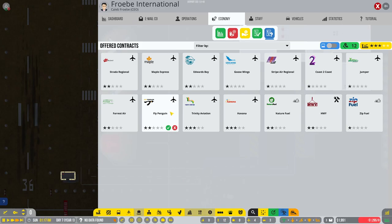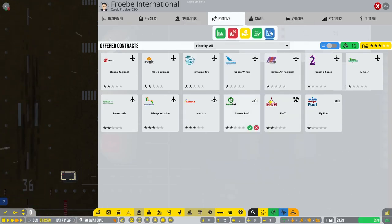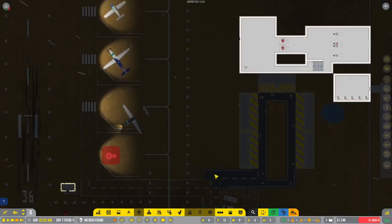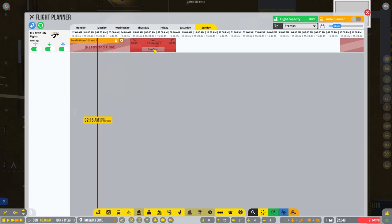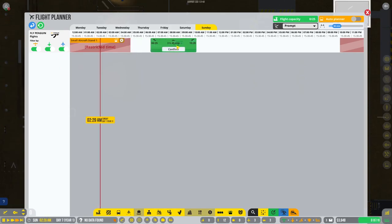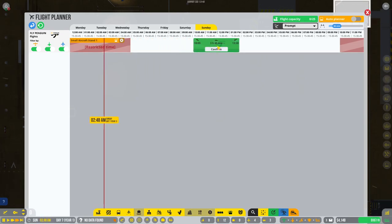We're starting with Fly Penguin. Yes, I know there are some three-star contracts out there, but I choose Fly Penguin because I like penguins — penguins are my favorite, so I always start with them first. We have one flight ready and it's going to be scheduled for 10 a.m.